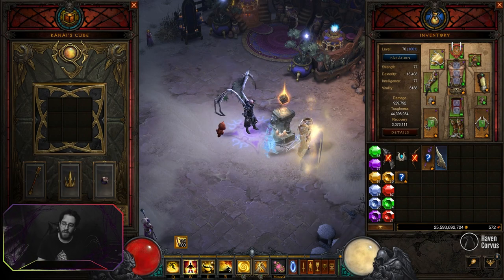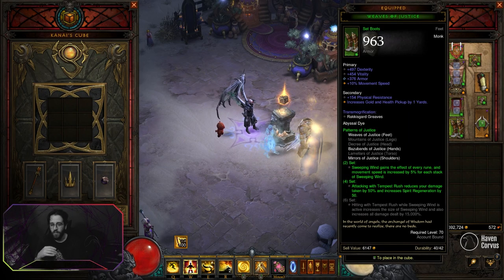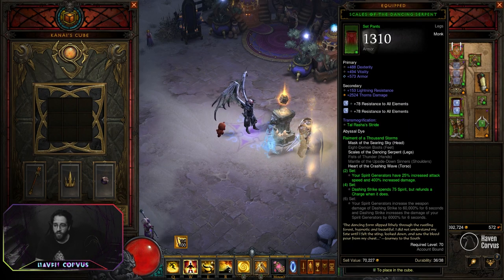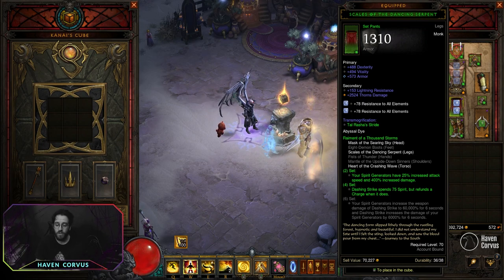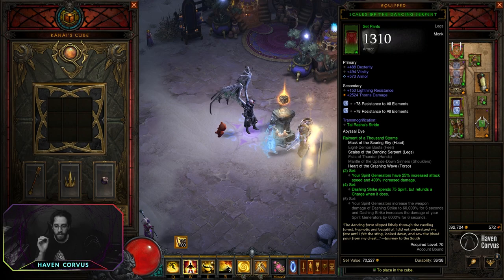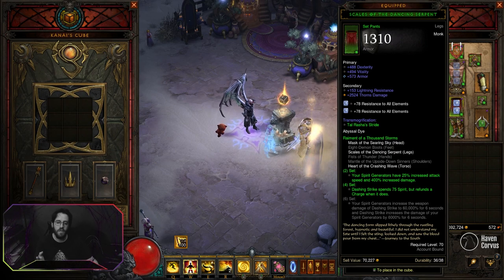For the set items, you can mix and match, but you need three pieces of the Patterns of Justice set and three pieces of the Raiment of a Thousand Storms. For the Raiment of a Thousand Storms, it's going to help a lot keeping Dashing Strike available. Once you have the four-piece benefit, it restores the charge, it costs more spirit, but it will be generating a lot of spirit, so it doesn't matter really.